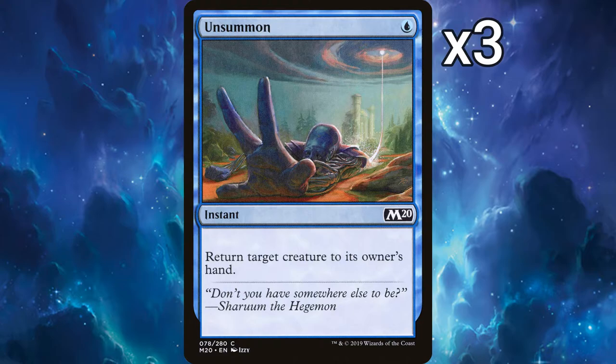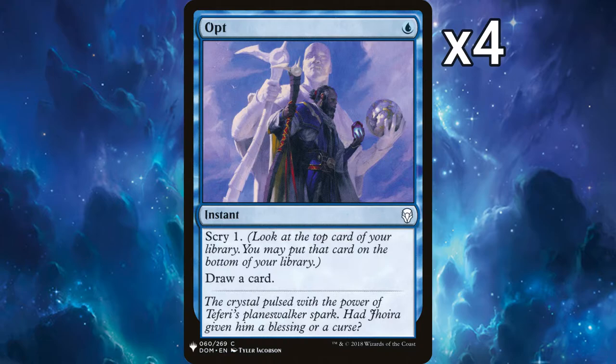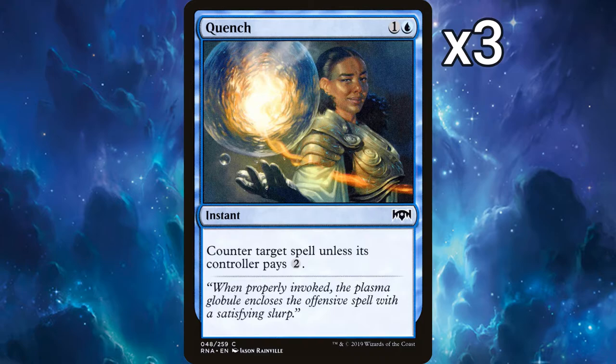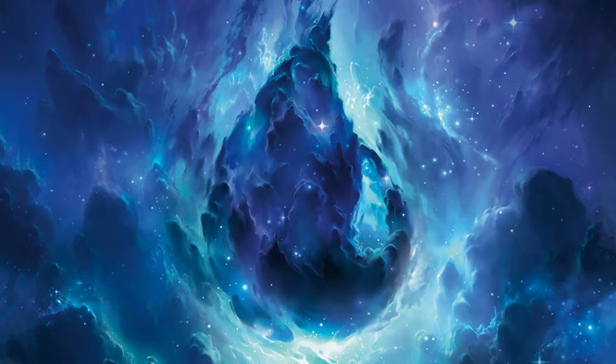We have 19 instants. 3 Unsummons: a 1-mana return creature to owner's hand. 4 Opts: a 1-mana scry 1, draw a card. 4 Essence Captures: 2-mana counter creature spell, put a +1/+1 counter on a creature you control. 3 Quenches: 2-mana counter target spell unless controller pays 2. 2 Mystical Disputes: 3-mana counter target spell unless controller pays 3, but can cost 2 less if targeting a blue spell.